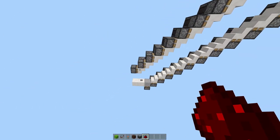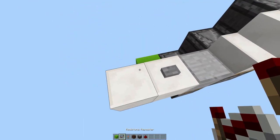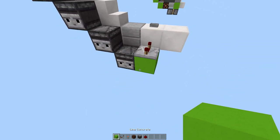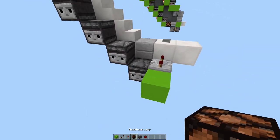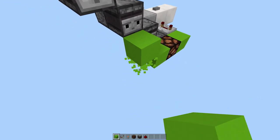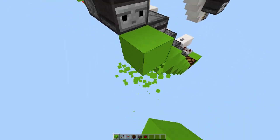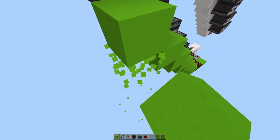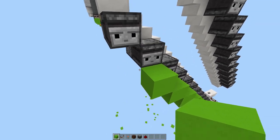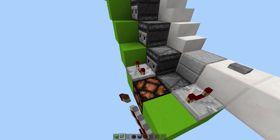Now we have the pistons in place. Come to the back side here, place a block here. Redstone repeater on four-tick delay coming out of that, into a block here, into a block here, redstone lamp. Another block here, and as usual we can go up like this underneath every observer.